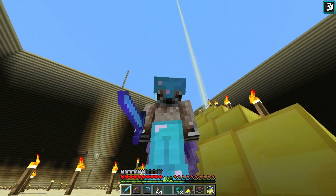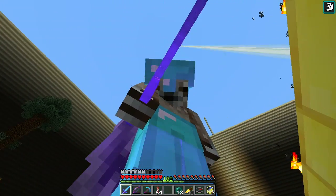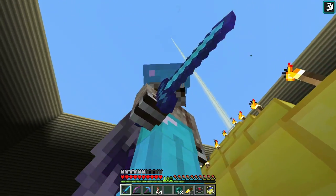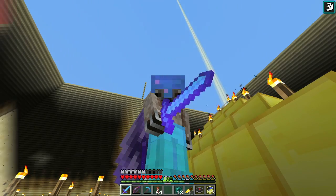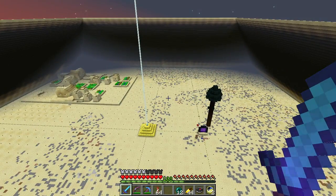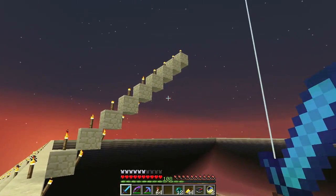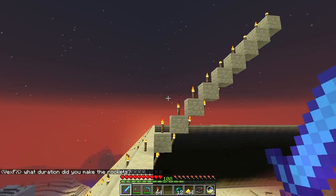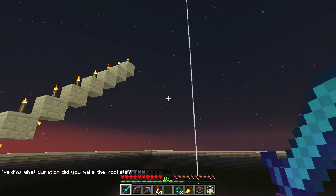Making some progress on the pyramid, and this is going to be so much easier with the elytra wings. Let me go up and show you what's going on. I'm making slow and steady progress; I need a few more steps here to get into the range of the beacon speed from here — I'm just a little too far away, which shows you just how big this area is.